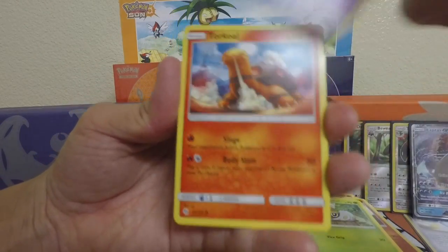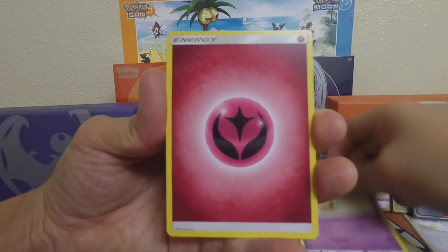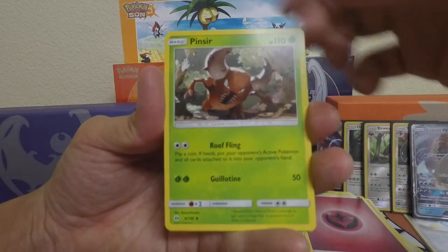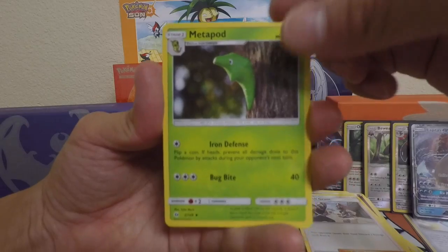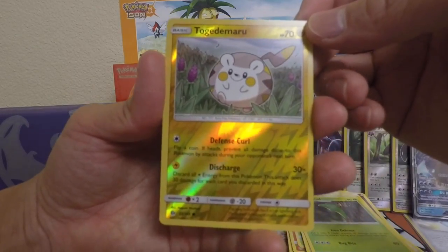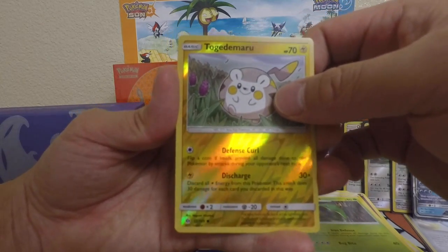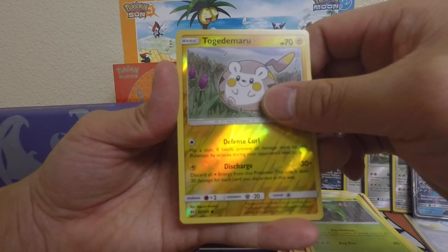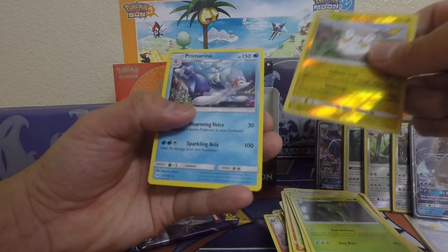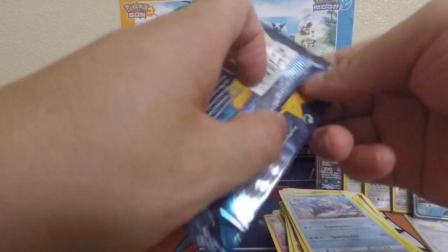Here we go — Carbon, Zubat, Torkel Roll It, Drowzee, Fairy Energy, Pinsir, Team Skull Grunt, Metapod. Awesome — Reverse Holo! And our rare for this Decidueye Booster Pack is a Primarina non-holo rare. Sweet deal.